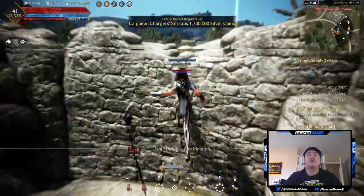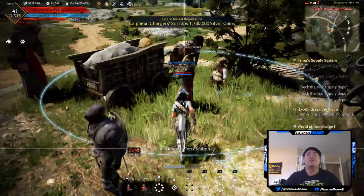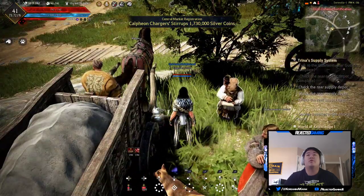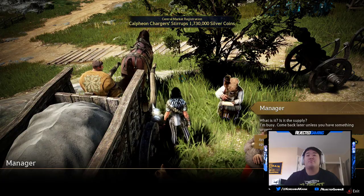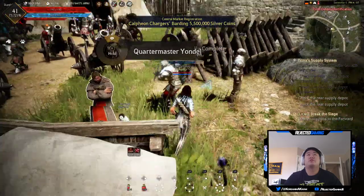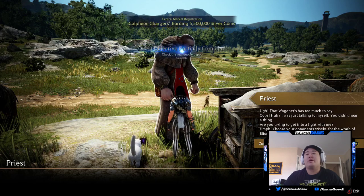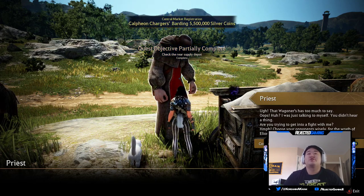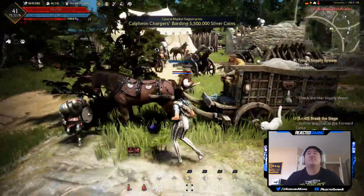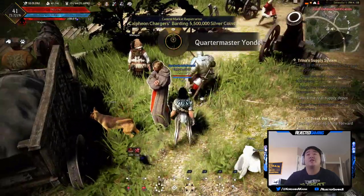Please let me climb this — thank you. I feel like we already checked in with these dudes. Oh okay — 'are the shipments of military supplies being handled appropriately?' All right, I guess we just talked to all these guys. Is the priest next? Yep. The wagon here has too much to say. So the priest is stealing it! And who's the final dude I need to talk to? Because I already talked to Quartermaster Yondel.